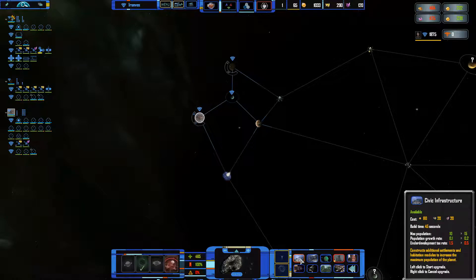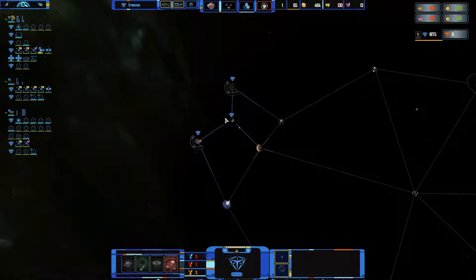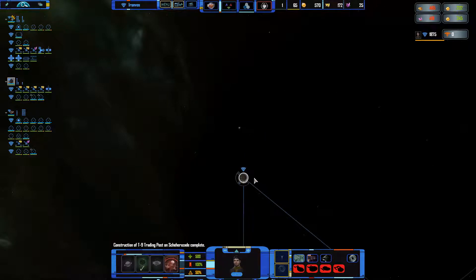In the meantime, speaking of colonizing, let's go for Civic Infrastructure to make sure that we get some more money from taxes. We did just build a trading station — not a research station, a trading station. I'm gonna need some more of those.